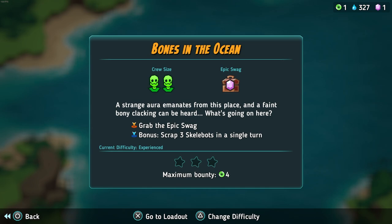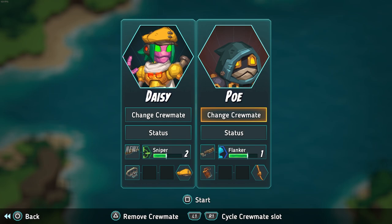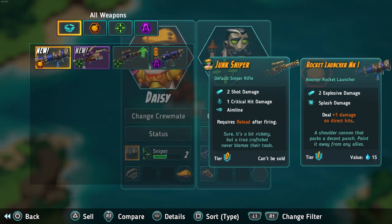Strange ore emanates from this place, and faint bony clacking can be heard. Mission objectives: grab the epic swag, and grab three skelebots in a single turn. I think we'll go ahead and change crewmates - we'll do our main crew, the two that we know are good, mostly because they have upgraded weapons.